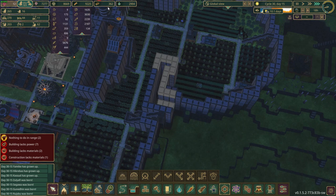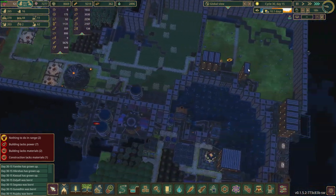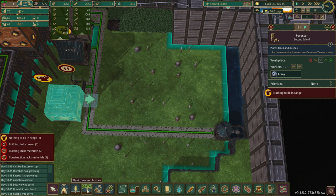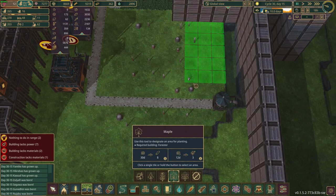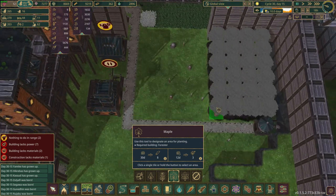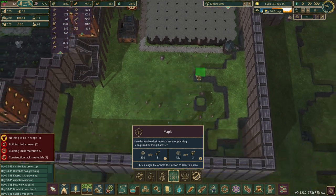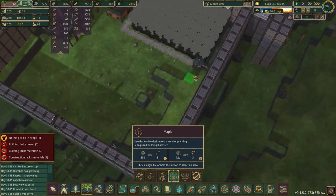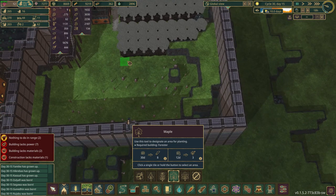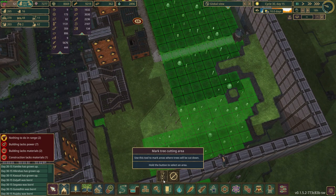Apparently we've used up our supply of trees again. Every time we get into one of these power projects we use up all of our trees almost instantly. Now over here, this is going to be maple for the bakery - all bakery maple right there. I don't know if that's too much or not enough, and then I think over here we'll do the actual cut maple.